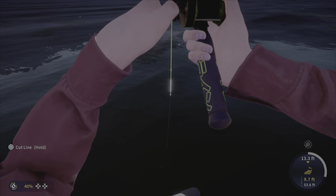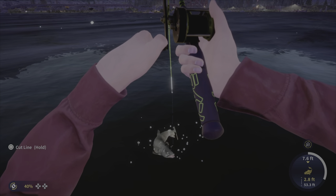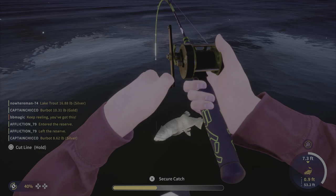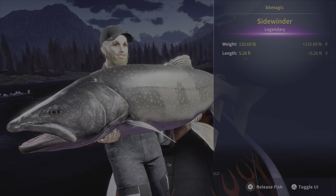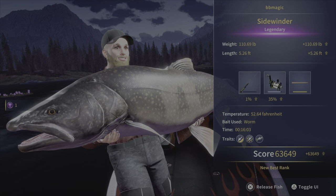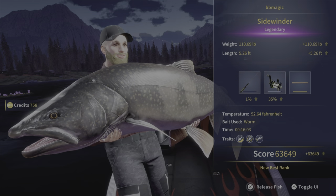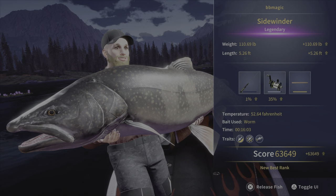Finally, when I bring him up here, I thought I would have another fight on my hands, but he came willingly. I got him up to the boat and kept a little tension on the line — and here's the prize. He is an absolute monster: 110 pounds, just over 5 feet. I fought him for 16 minutes and 3 seconds. Wonderful, wonderful fish. That was a lot of fun.